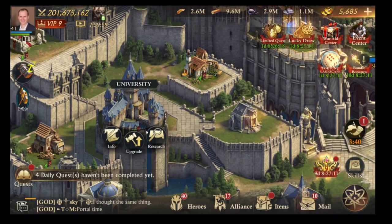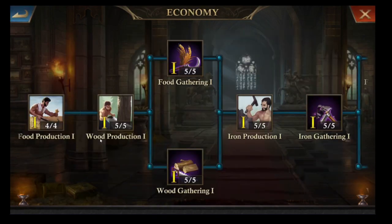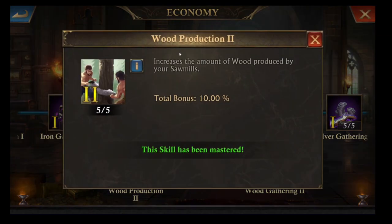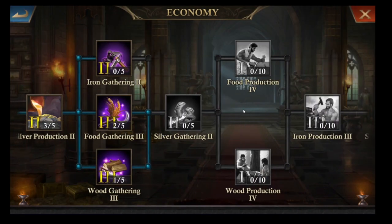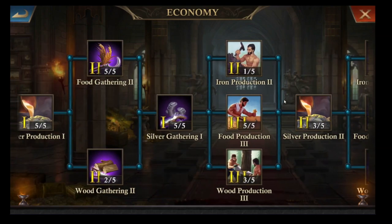In addition to that, you can also increase your production in the research tree. Go to the economy branch — there's a lot here: food production, wood production, iron production. These are all definitely worth checking out, with 10% boosts available. The further you go down the tree the more expensive it becomes, but the boosts go up to 20%, so these are massive improvements. Keep working your way down that tree.